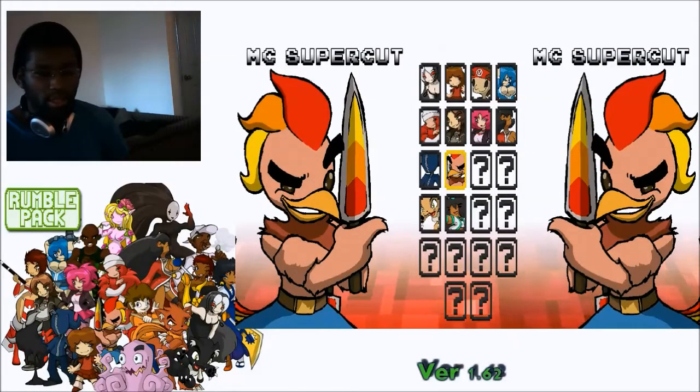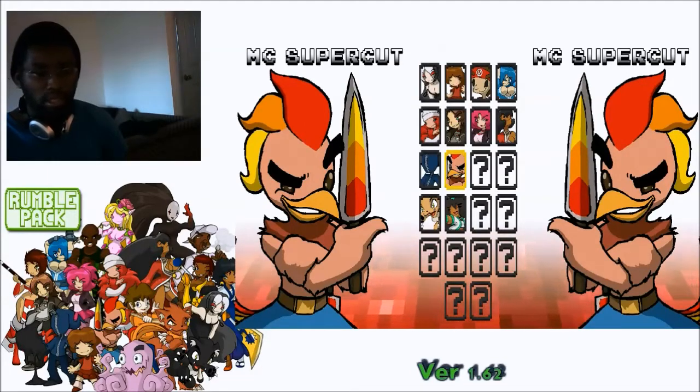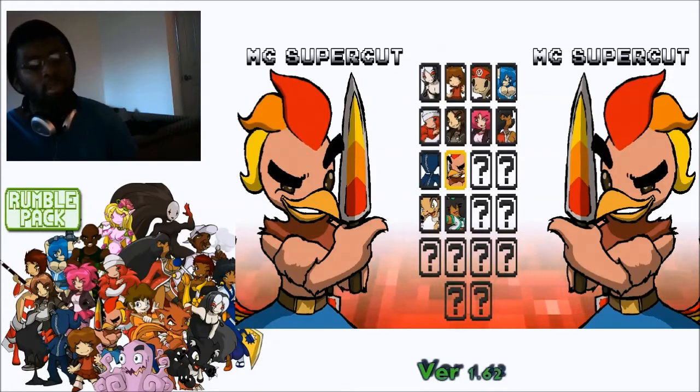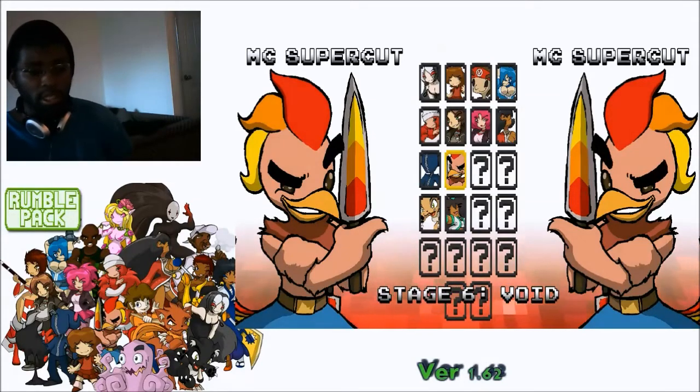Hey guys, this is Meza and today we're going to be doing a tutorial on MC Supercut. He's a German chicken who uses fire for his abilities, and you're going to notice pretty quickly that he also has two swords, not just one.